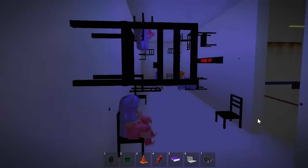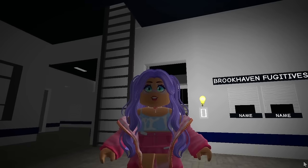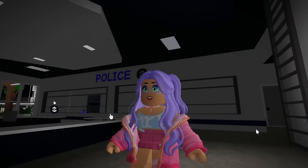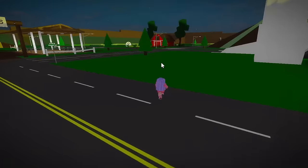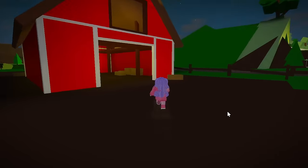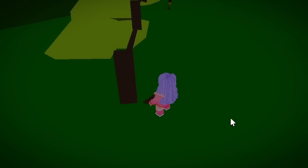Hey guys, today I'm here to bust some new hacks in the newest update. It's currently 3AM in a private server — here's proof. Apparently these hacks only work past 3AM in a private server. Let's get straight into it. First hack: go to the barn. Here's a shortcut — click on teleport, go to the ranch, and apparently a monster will appear after this hack.